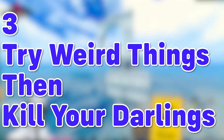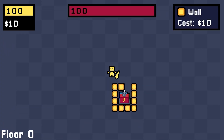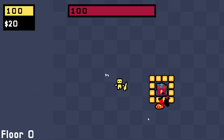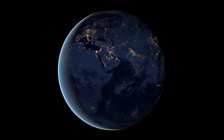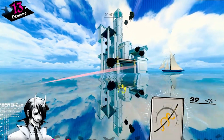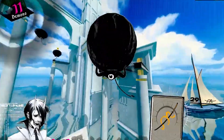Third: try weird things, then kill your darlings. The final rule for prototyping are two principles that balance each other out. Weird ideas are how unique — and uniquely marketable — games are made. Go ahead and add tax evasion mechanics to your roguelike Sekiro-inspired Gundam game, or make a farming simulator set over the course of billions of years ending with the death of the last star. Just remember to make sure your game doesn't get too convoluted. Even if it's a really good idea, it might not fit into your current game, and that's okay — you just need to kill it and move on.